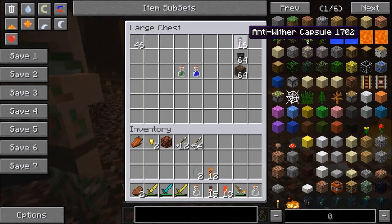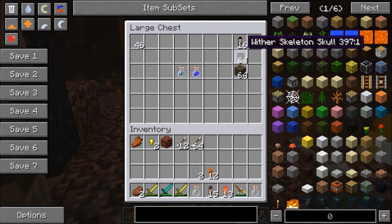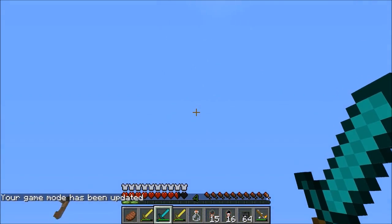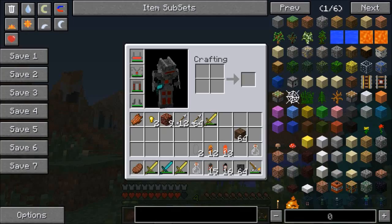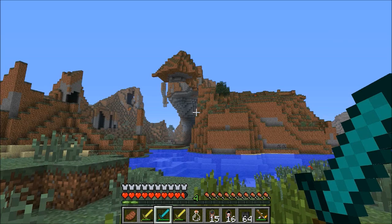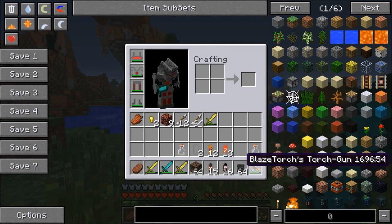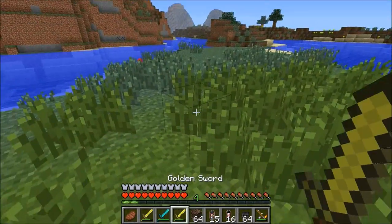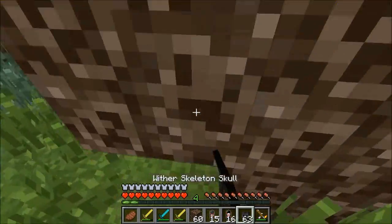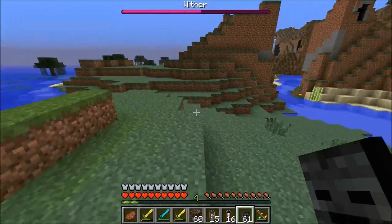So next up, guys, we've got the anti-wither capsule. I figured the only fun way to test it is to actually spawn in the wither and then use it. It was so brutal in there with the pigmen attacking me — I figured, screw it, we'll go out here and see a beautiful mountain view as we get killed by the wither. For this one, we are going to need coal, a bone, and an empty capsule. I think we're prepared — we have good armor and we've got the blaze torches torch gun. I've got a bunch of wither skeleton skulls here, so let me just jump up and place it down. Usually I regret whenever I do anything like this.